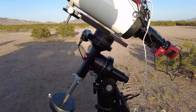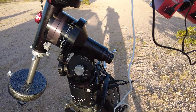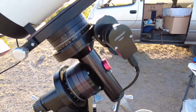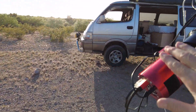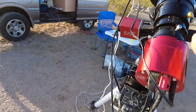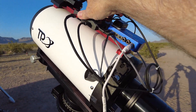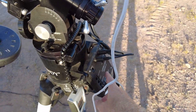The first thing here is my Losmandy G11 Celestron version — it's got a slightly different base than the traditional G11, but it is a G11 nonetheless. I've got my RC6 scope sitting on it with my ASI 071 MC Pro camera, my Pocket Power Box Advanced right here, and my Mele 2 little PC over there. I'm running Gemini 2.